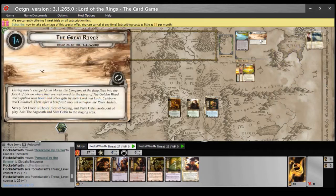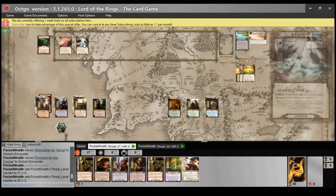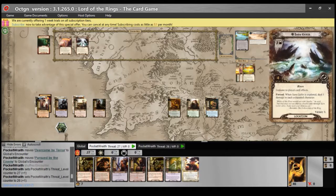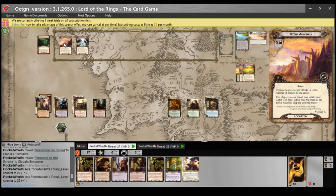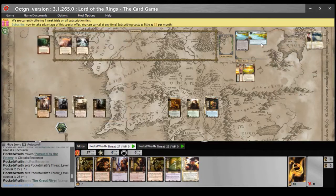That should be everything for setup. We've set these aside out of play and these in the staging area. Salon Gebir is three threat, four quest points, immune to player card effects, and forced — when it's explored, deal one damage to each exhausted character. The Argonath is X threat — two in this case, the number of players. Players cannot travel here while Salon Gebir is in play. While the Argonath is the active location, skip the combat phase. And I can't advance the quest until the Argonath is in the victory display.